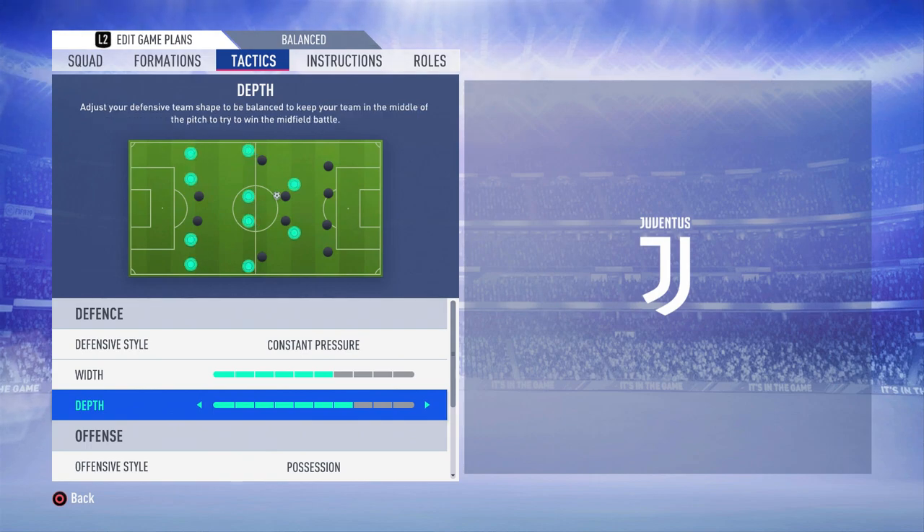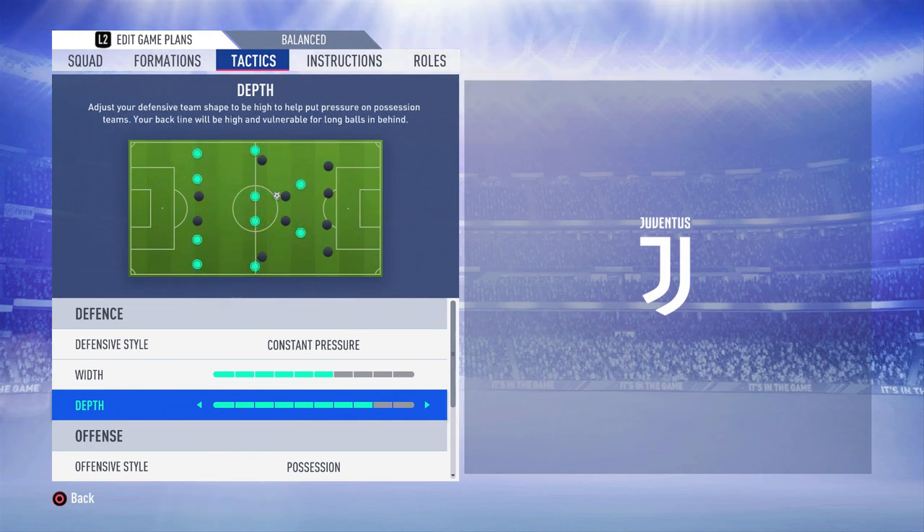For depth, I really like having my team quite high with this formation. Say we've got the ball in their half — our defense will be literally at the halfway line. Having the depth really high is good for possession, and if we get a counter attack our defense will be high up. Since our formation is narrow, they go hand in hand, so I think having the depth really high really helps.